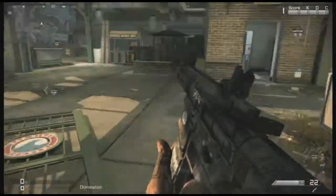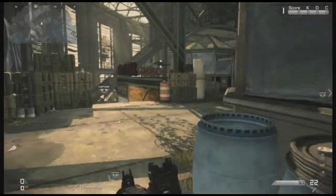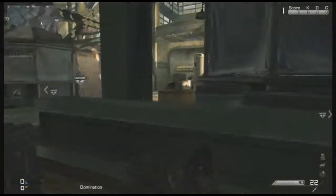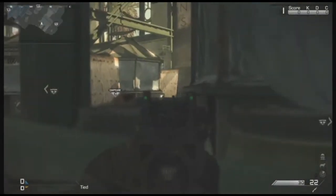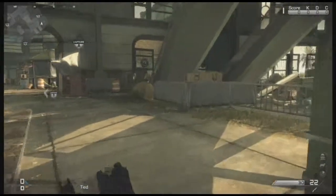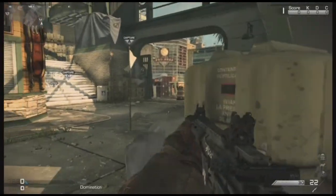Now I'm going to show you some nice capture spots for this map. There's a nice head glitch right here where you can't see that much, but it's still a nice head glitch for maybe a 1v1 or something like that. Then down here there's A-DOM. I like to have a teammate take A-DOM, and I like to head glitch here or something like that.